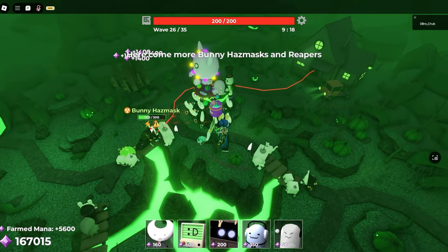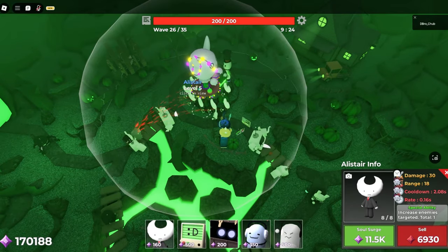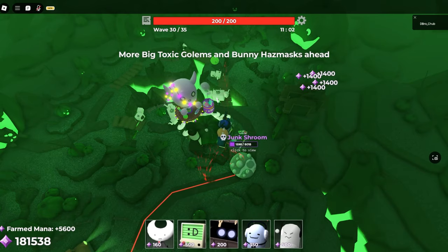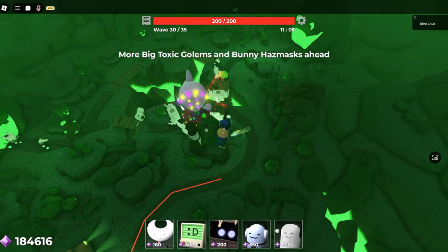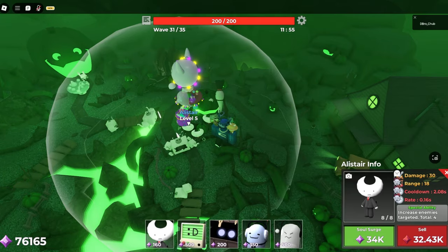This map is so generous with mana — I think you could get all your lures to target like 5 or more enemies at a time. Remember, if it ever looks close just use Spectre ability or even Balloon Pile because you'll have enough mana for it. I moved my bites back a bit because I didn't like the way they were placed, but that's kind of it.